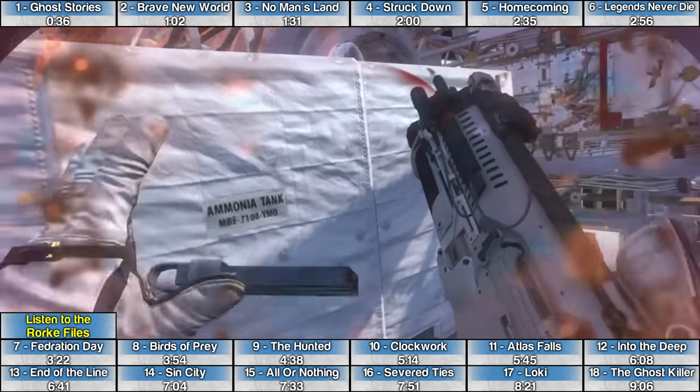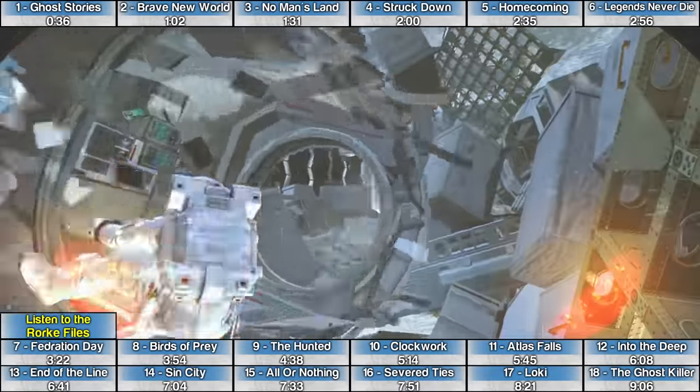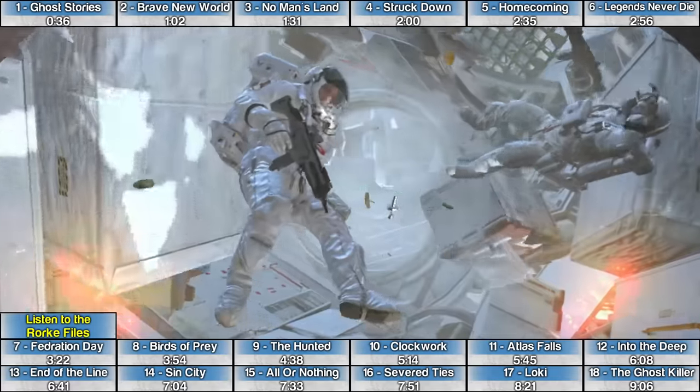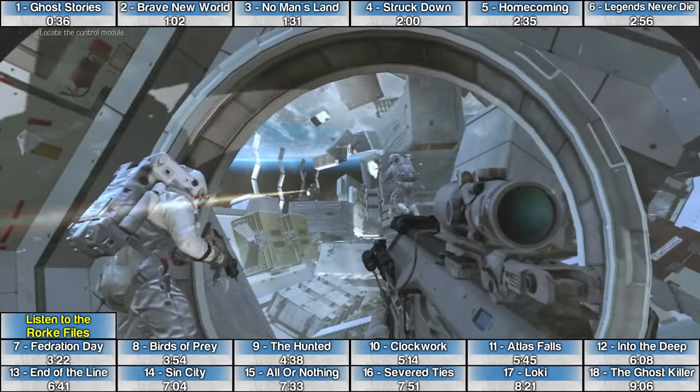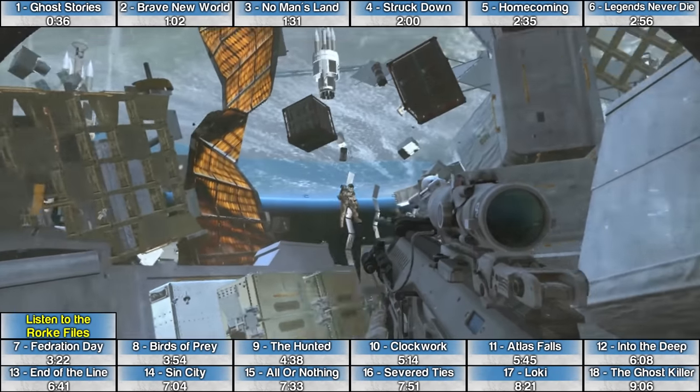The Rourke File on the mission Loki is one of the tougher ones to find because it's moving and floating through space. After the fuel line blows and you get pushed away from the space station, you'll eventually come to a stop and go through a circle. Look for the vertical solar panels — at the base of those solar panels is the Rourke File.